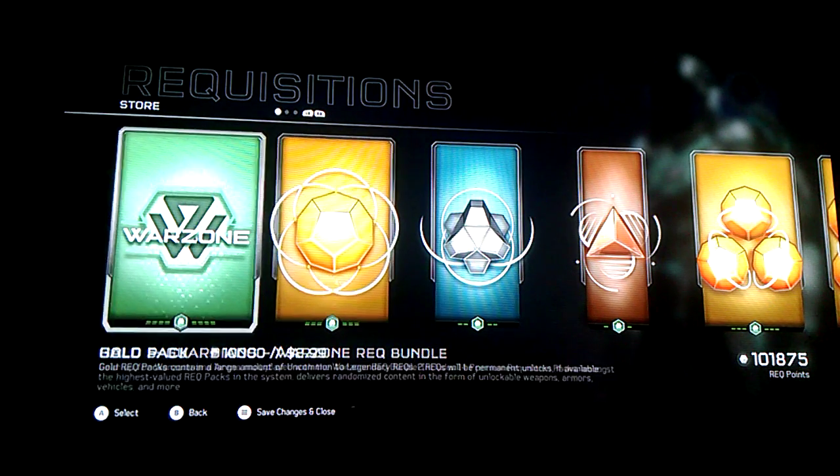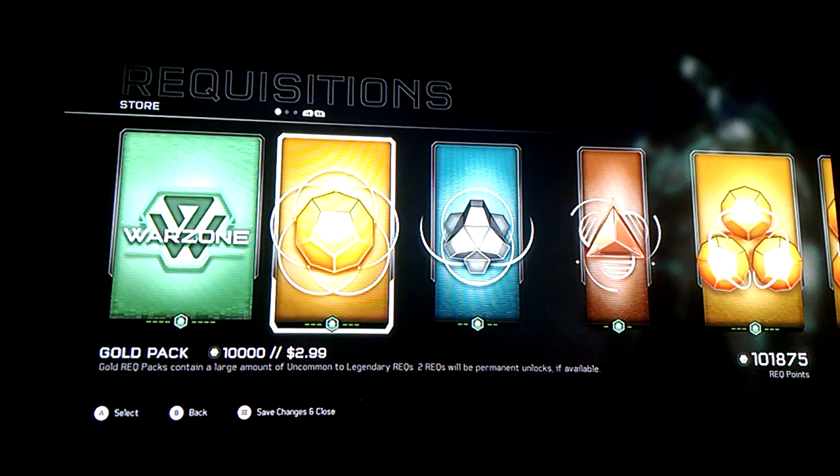I saved up a lot of points for REQ packs. If you know what REQ packs are, they're just microtransactions. You can get armor, weapons, and vehicles and whatnot — you can use them in Warzone. 10,000 each for gold packs is what you want if you really want anything awesome. I saved up 100,000 points so I can get 10.